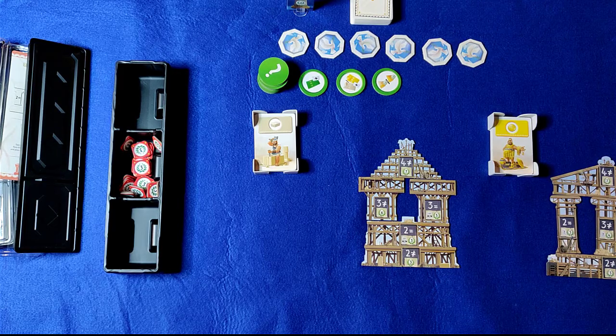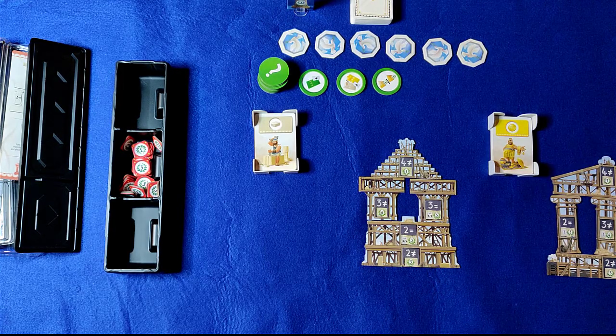In a player's turn they can draw a card from one of three piles: their face-up pile which is to their left, the player to their right's face-up pile, or the central deck which is face down. There are five different types of cards available.